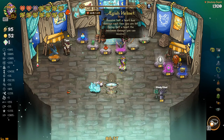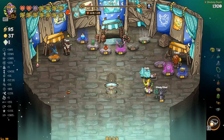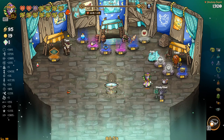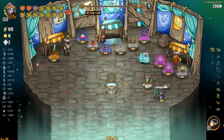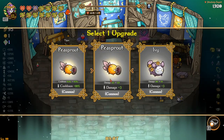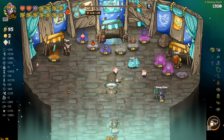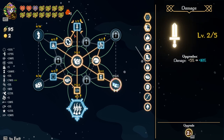Here we go — damage and attack speed, damage. I'll roll. I'll take poison mushroom — that's cheap enough. I'll take both of these, I'll roll. Take both of these, roll — and of course it gives me stuff I can't take. I'll take this — let's see what we get, hopefully something good. Damage, yeah, I'll go damage. We do have 12 — I'm gonna throw this to max this out and then throw a bunch into this.